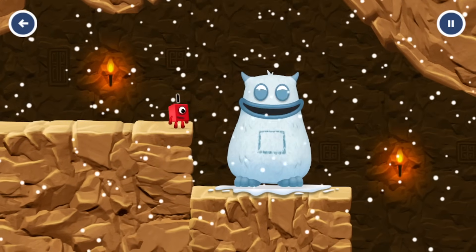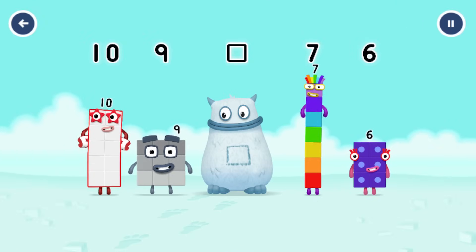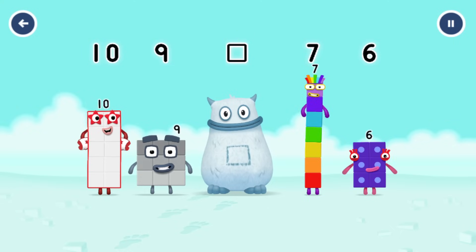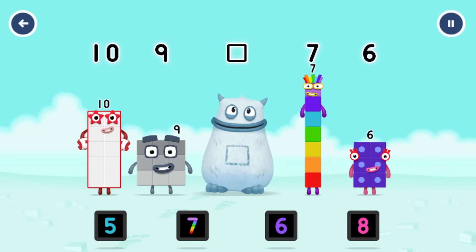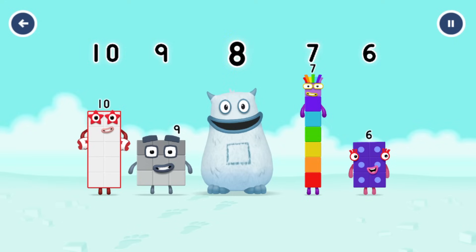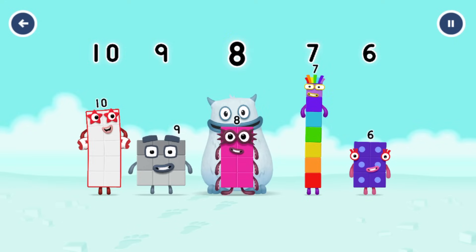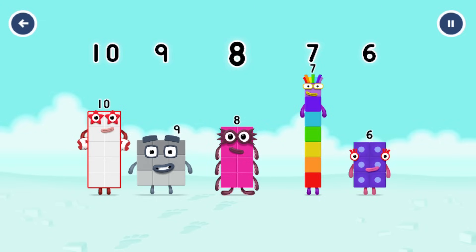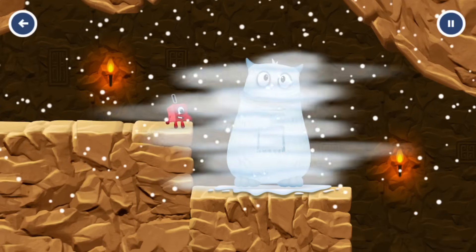Yum yum, here comes Big Tum. Find the missing number to reveal who's inside Big Tum's tum. Ten, nine. Yum. Seven, six. Yum yum. Who's in my tum? Drag the missing number. Eight. You got it. Eight was in my tum. Yum yum. Well done. Ten, nine, eight, seven, six. See you next time.